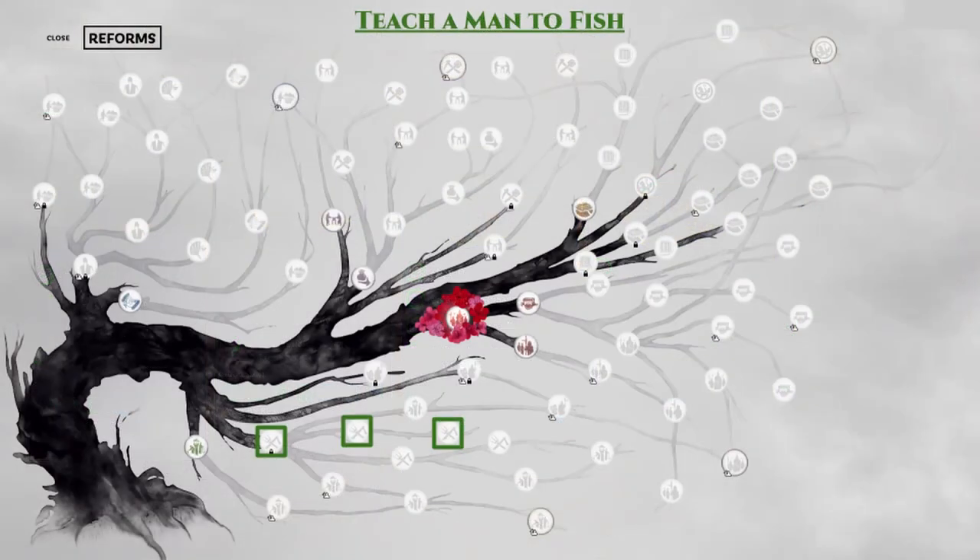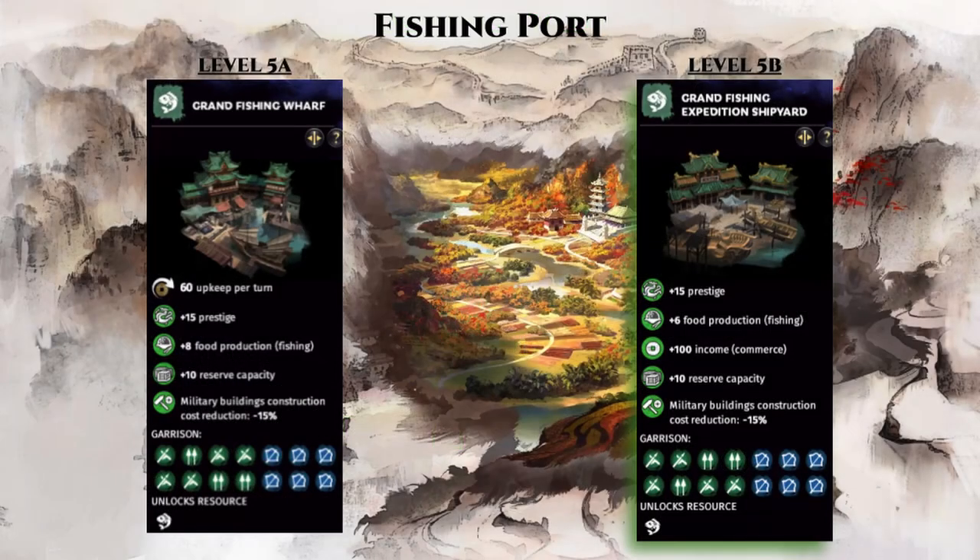Next we have the Teach a Man to Fish branch, here with just 3 reforms. With these 3 reforms, you will unlock the level 5 fishing port county upgrades — this is one of my personal favorites. At level 5, the fishing port building chain branches and you gain access to option 5B, that loses the upkeep cost while still producing 6 base food from fishing, which actually doubles because the 2 reforms taken doubles the food production from fishing, so you actually gain 12 food, and you also gain a 100 base commerce income that was not available prior to level 5.